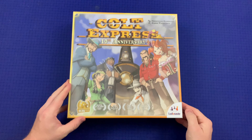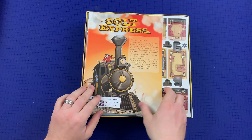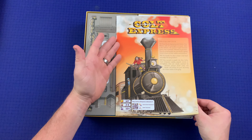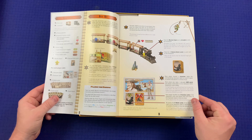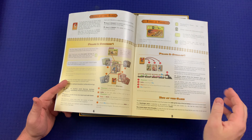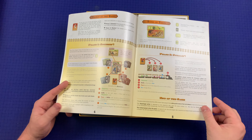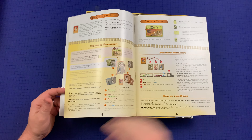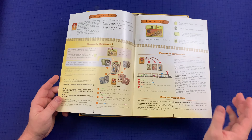Let's jump right in and see what comes in Colt Express 10th Anniversary Edition. We've got the rulebook here, and interestingly it does not specify 10th Anniversary, so I wonder if that means essentially the same rules with no real adjustments. The game starts on page four, with setup on pages two and three, then phase two and end of game.